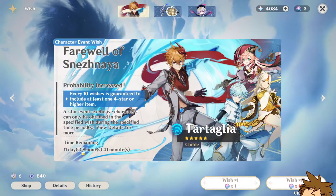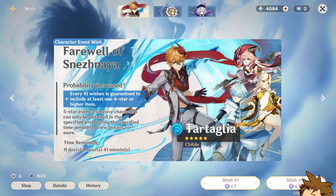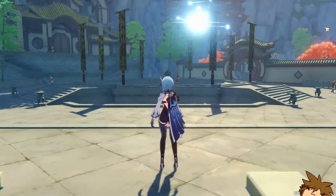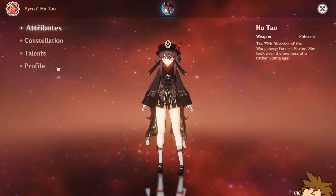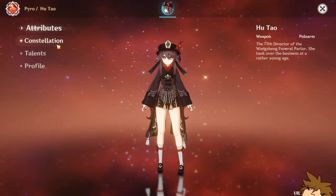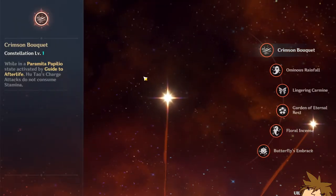If we go over here to our wish list banner, we can see that it's 11 days and 8 hours until Hutao comes to Genshin Impact, and I cannot wait. Here I am in the character archive showing you guys Hutao so we can talk a little bit about her. First things first, she is a Pyro polearm user.